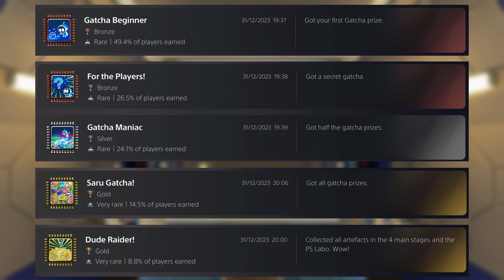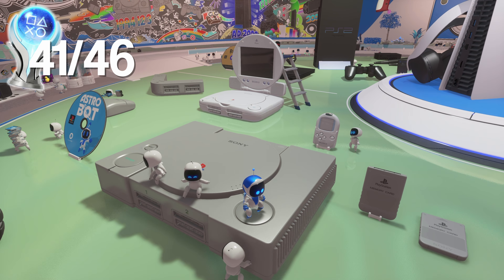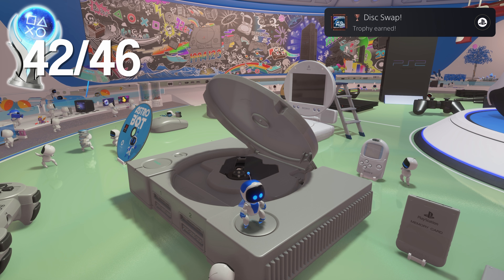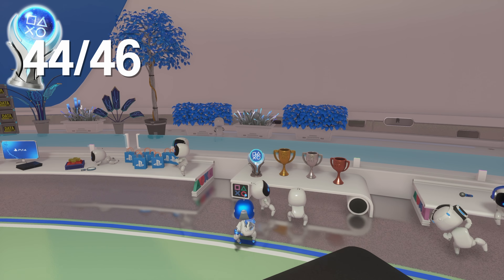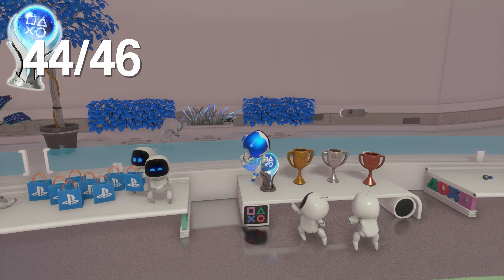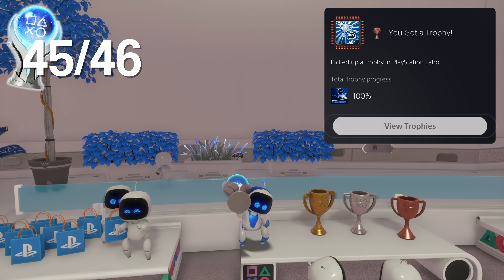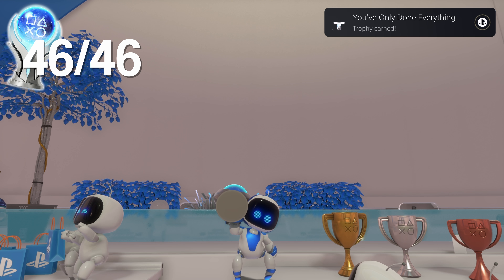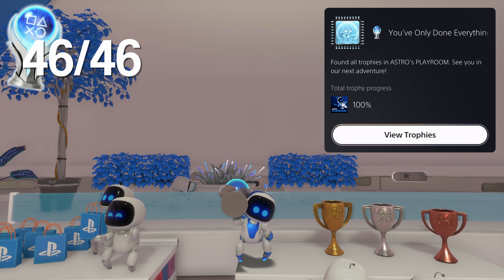And it got us the rest of these trophies along the way. So with the gacha done, I went around the PlayStation Labo hitting some signs and launching some bots. Until finally, I picked up the platinum trophy, earning me the platinum trophy. You got a trophy — picked up a trophy in the PlayStation Labo — and you've done everything. Found all trophies in Astro's Playroom.